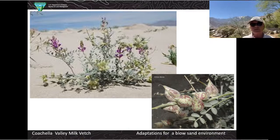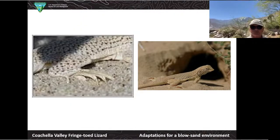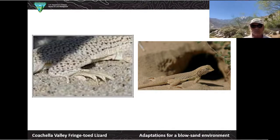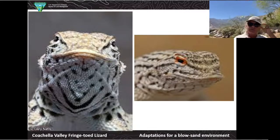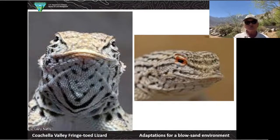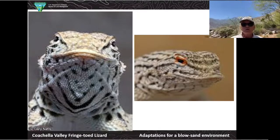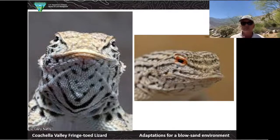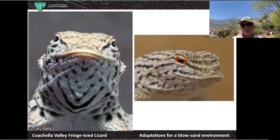Here are some neat pictures of the Fringetoed Lizard so you can see how well it's adapted to blow sand and sand dunes. Its feet have little fringes on them — that's what it's named for. Its nose and face is sort of shaped like a shovel so that it can survive with its behaviors as well as its body parts. A behavioral adaptation is that when a predator comes along like a roadrunner or a coyote, the Fringetoed Lizard — who's already camouflaged — can run along the sand dune, dive in with that shovel-nose face, swim a little with its fringed feet, and disappear completely below the sand dune surface.